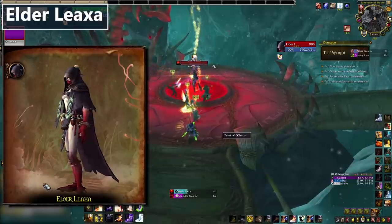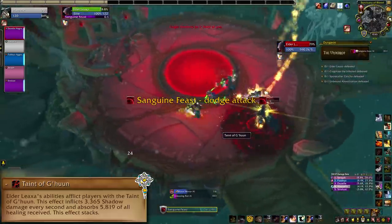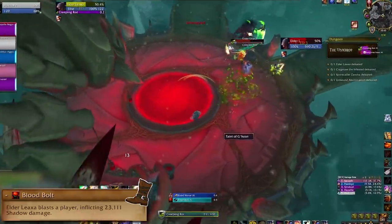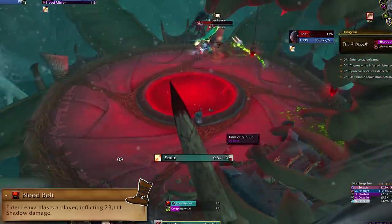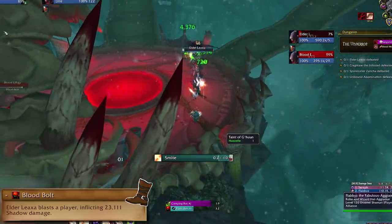Elderaxe Liaxa is our first boss, and in my opinion her outfit is Transmog goals. All of her abilities stack the Taint of G'huun on her victims, which is a killer dot healing absorb combo that needs to be healed through. Doing mechanics properly will help prevent you from getting more tainted than you need to be. Blood Bolt is the only kickable cast of the fight, so you may as well kick it. Keeping interrupts on it will help to reduce the taint stacks going out, which helps your healer. I always recommend trying to earn brownie points with your healer like this, because you never know when you're going to need them.